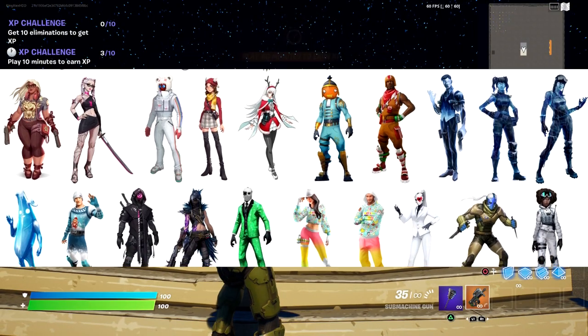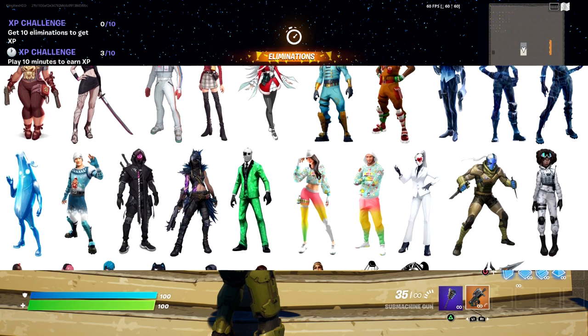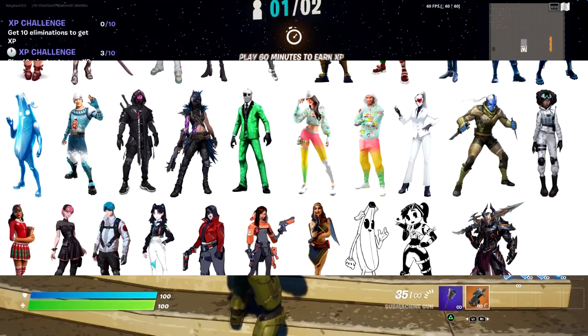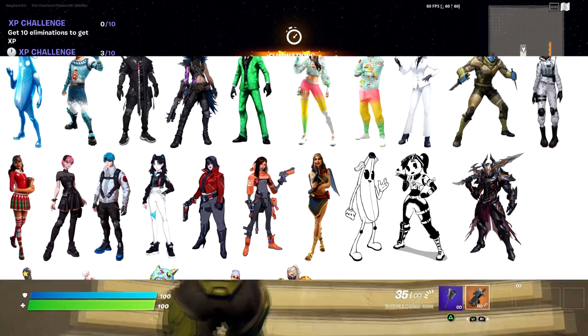Some of these are coming out at Christmas, which is at the end of this year. You guys already know the Frozen Peely — we got that for free last year. So these are all the skins; some of them have already come out.